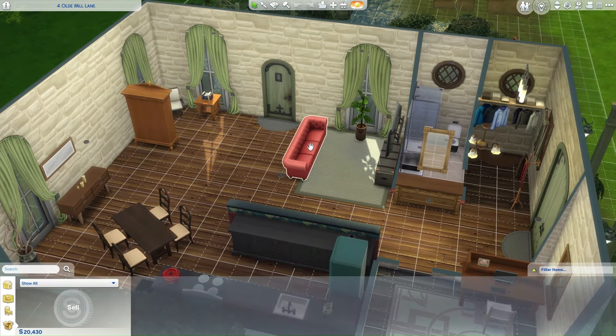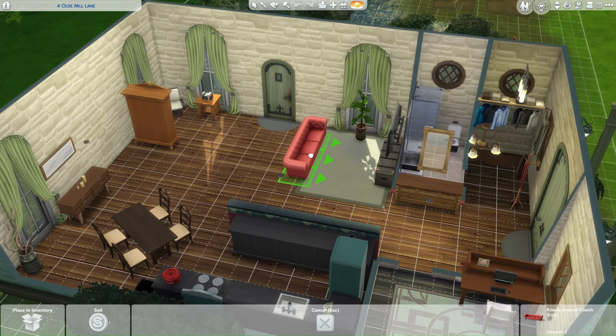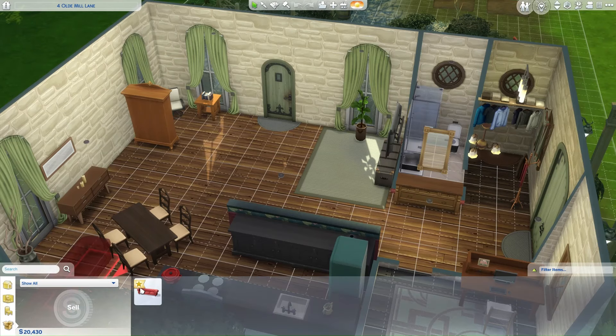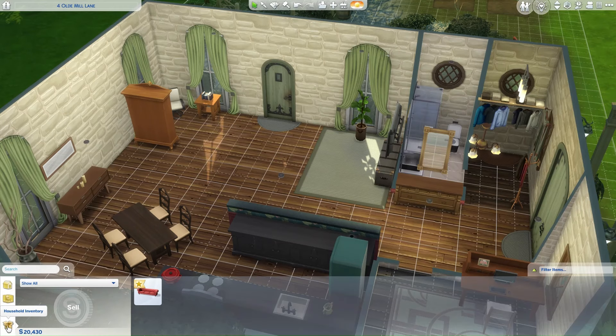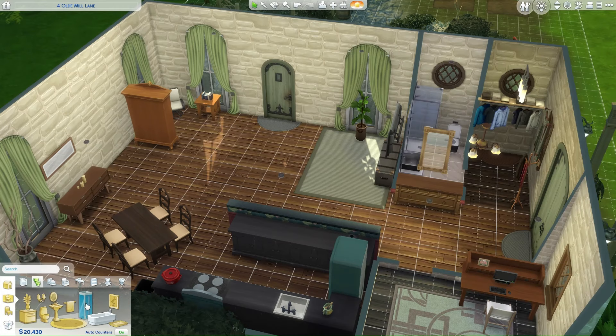Now, let's get practical. Imagine you want to save that stunning sofa before moving. Click on the object in question and simply drag it over to the enticing option that reads, Place In Inventory. Voila! Your chosen item is now safely stored in your Household Inventory, ready to join you on your next escapade.